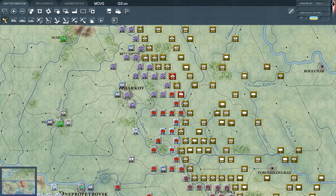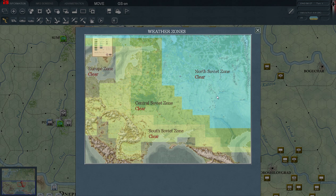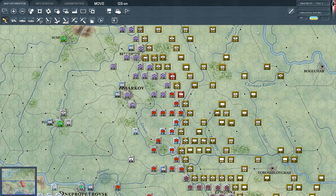Hello everyone and welcome to Let's Play Gary Grigsby's War in the East with Milo Cucumber. In this case we'll be doing the Fall Blau or Operation Blue scenario. And as you can see, these are the weather zones — I don't know why I got those in view, but this game is very, very detailed.